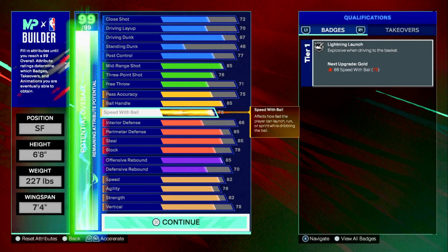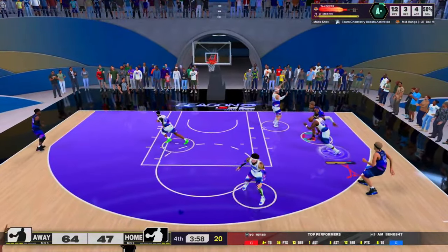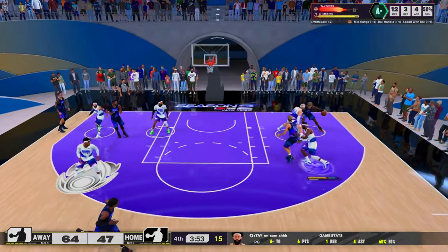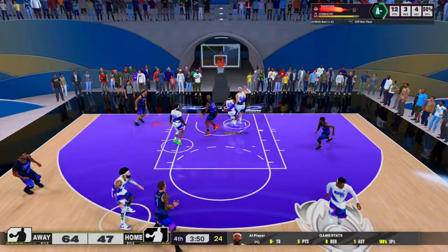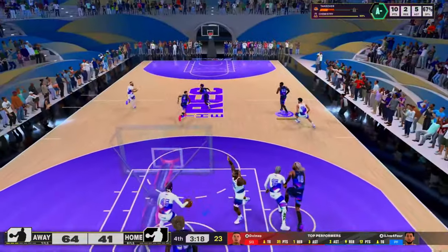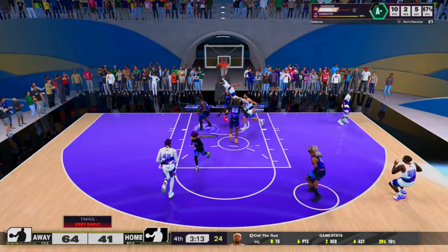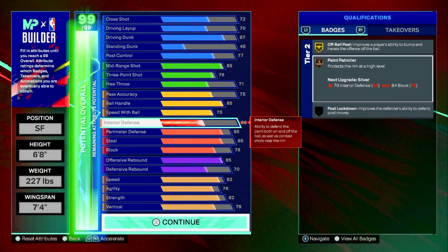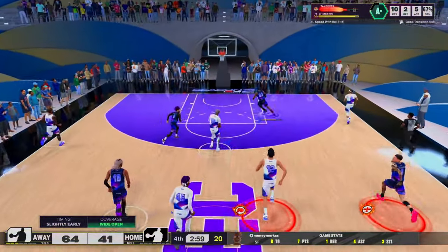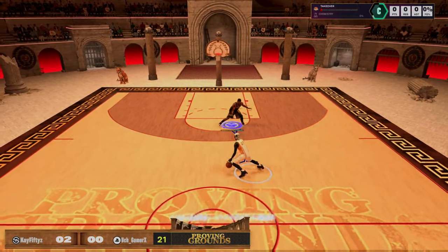75 speed with ball gives us lightning launch — definitely a good badge when you want to run past your defender. The defense is very solid on this build. We got 66 interior defense for off-ball pest, and it's decent enough. Being 6'8 is amazing because you can get a lot of stops in the paint. Coupled with that you get paint patroller — I max plus-one this badge on silver, and the amount of stops I get in the paint are just ridiculous.